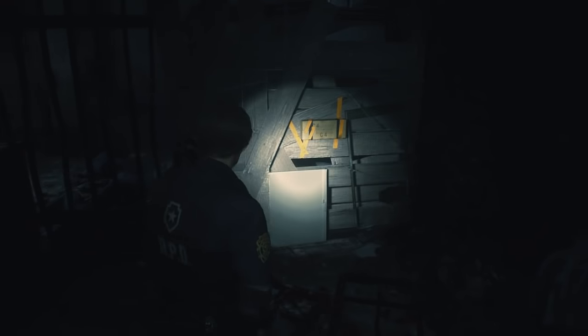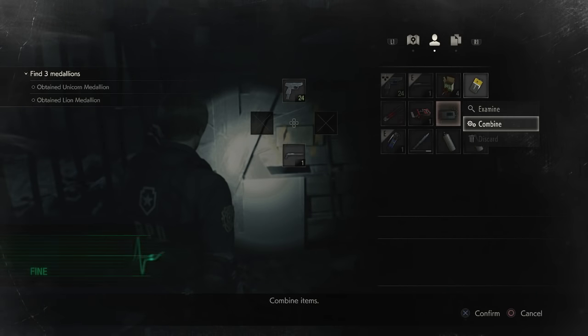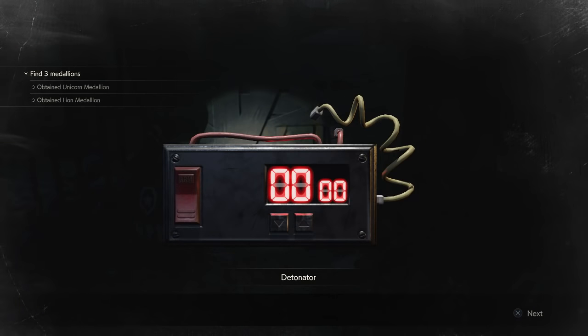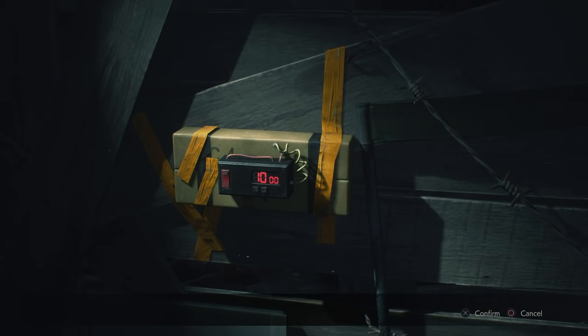Before you put the gadget onto the C4, you're going to need to combine them. Click on the gadget, click combine, and click on the battery. As you can see it now has a timer of sorts on it. Go ahead and try to place it — select use and it says 10 seconds. Press confirm, and now you're going to need to run away or this is going to blow on you.